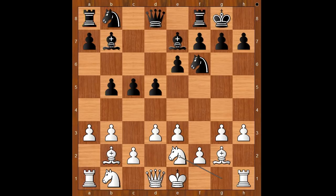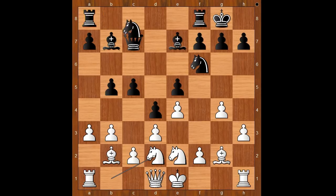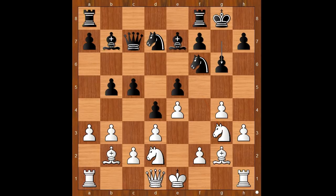Knight to e2, queen to c7, knight to d2 — castling kingside was expected. Stockfish 9 played g4, d4, e4, keeping the center closed. Then e5, knight to d2, knight from b to d7, knight to g3. Then g6, preventing knight to f5. Castling was expected but Stockfish played knight to f3, then c4.